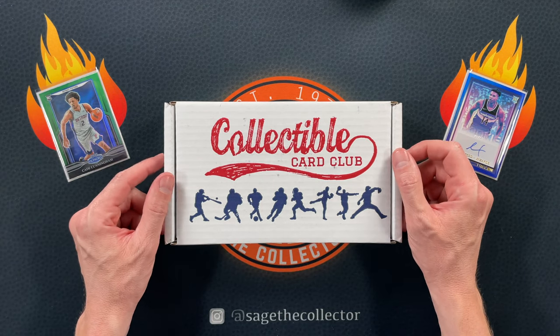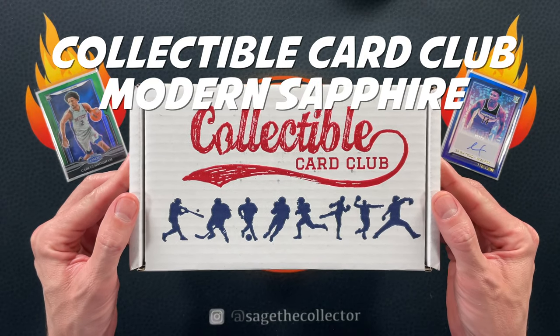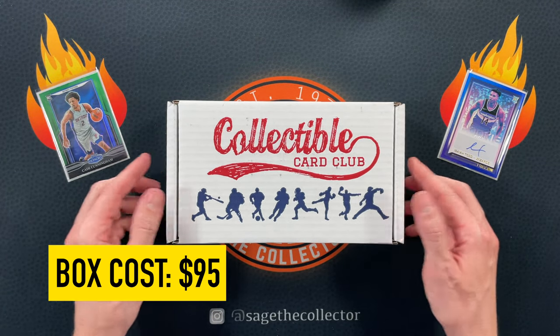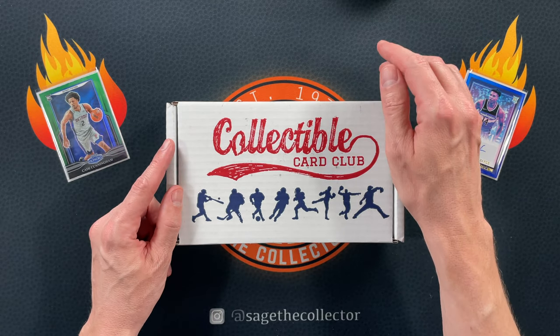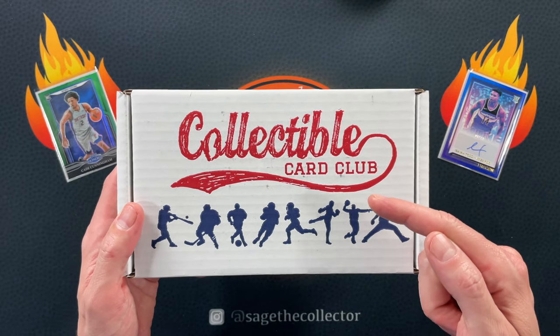How's it going everybody, Sage the Collector back with this month's Collectible Card Club Modern Sapphire Basketball subscription box. These are $95 shipped. Last couple months I've done three-way box battles with Spurs Cards 21 and Card Manic, but I am flying solo this month. It's probably a good thing since Eddie's box was pretty good — I'm hoping for some more good packs.